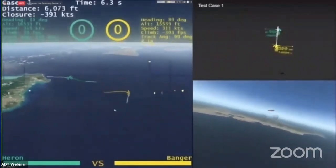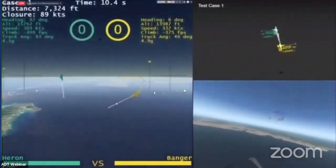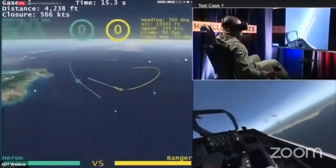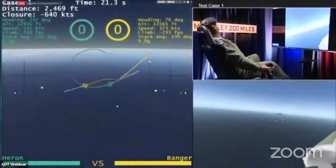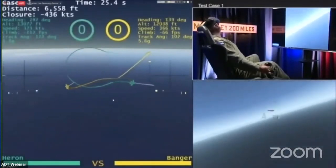These initial conditions, you can see that range opening up. Banger aggressively maneuvering nose low, looking to collapse that range as quickly as he can — 6,000, 5,000 feet. He's gonna continue that turn and stay outside of that nose as much as possible. Zero damage to Banger through that initial merge, something we did not see almost any of the AI agents able to do.